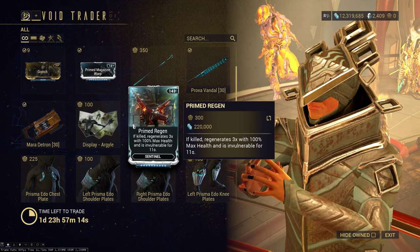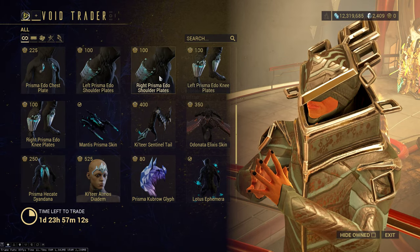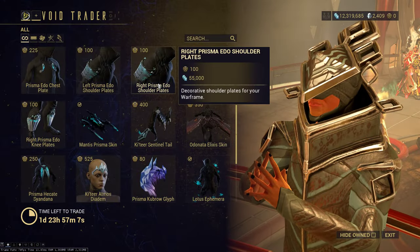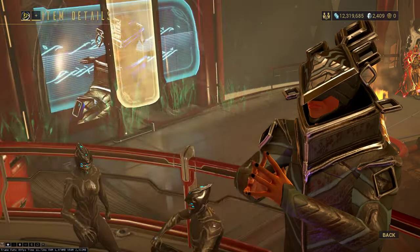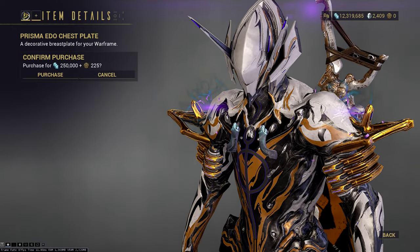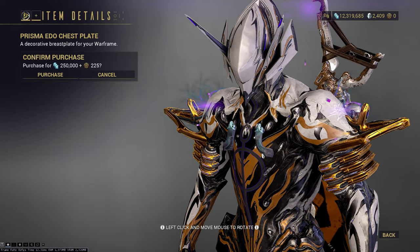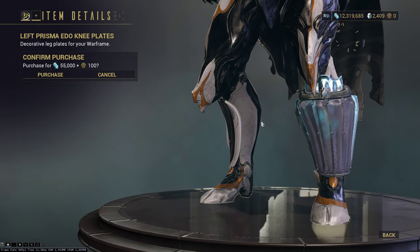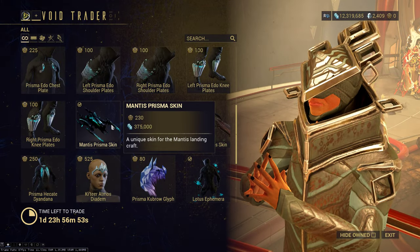The Primed Ideo full armor set — the arms are actually decently nice pieces and worth considering picking up just for that. The chest piece is very small and not that noticeable, so it can come in handy if you want a more toned-down kind of look. I don't really like the leg plates personally — I've never used them.